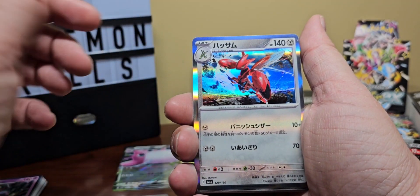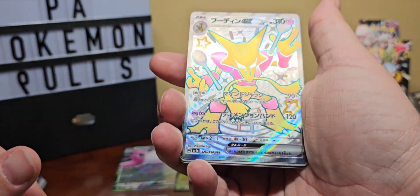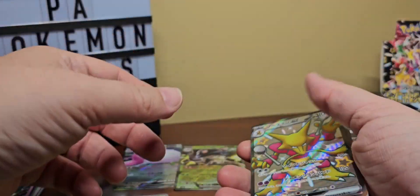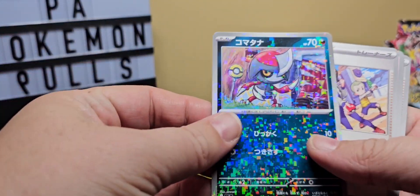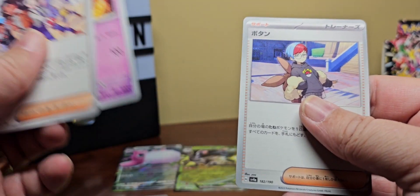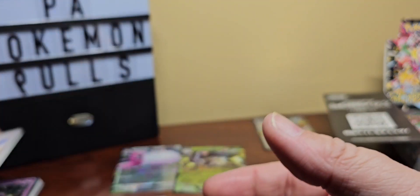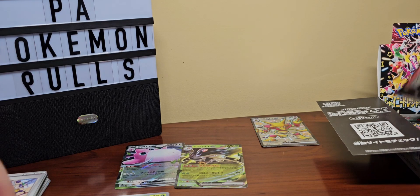There's our Ditto card — you'll notice a lot of these are reprints. Oh nice, there's our full art shiny! Hey, we got Alakazam — I'm kind of cool with that one actually if we're gonna get a full art. Very nice. Then there's our crazy digital holo, school kids, Fido, and Penny for our last card. That's a nice cool art, I don't know the value of it but it's pretty cool.